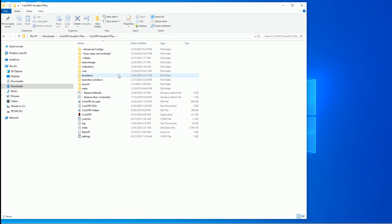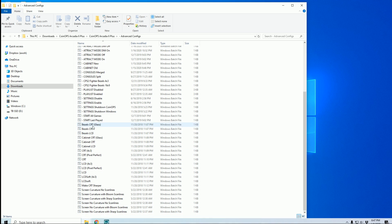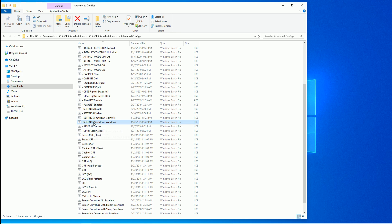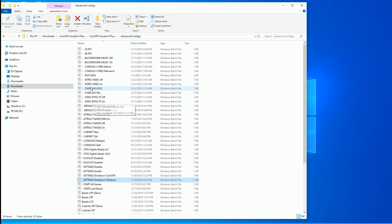If you haven't followed my videos before, it's all the same stuff — this is just an older version, but a lot of things are going to be the same. You have advanced configurations, everything from aesthetics — how you want it to look, CRT, LCD — to whether you want your playlist enabled, settings enabled. Do you want a shutdown script, some other effects, do you want an introduction video, do you want background music?